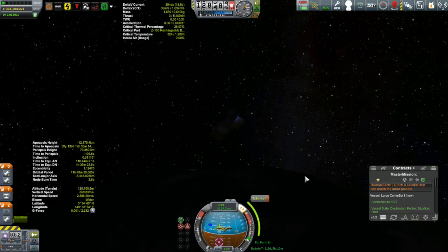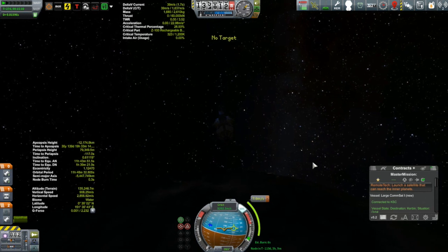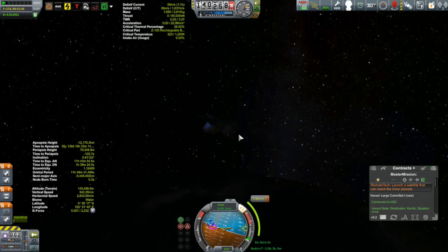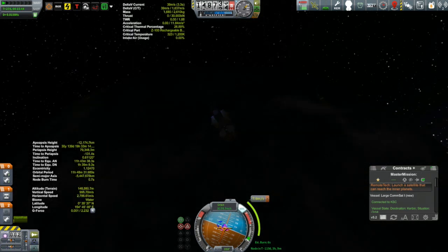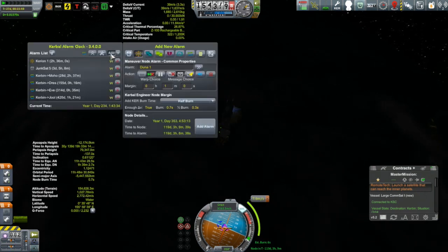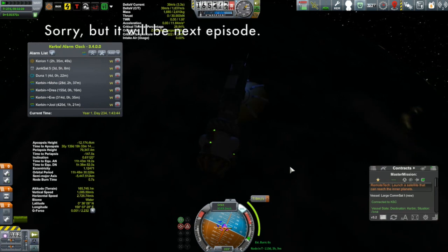We are once again on the night side of Kerbin — completely unavoidable. This always happens when you burn for a planet with an orbit outside Kerbin's, because you have to burn so your ejection angle is along the direction Kerbin is traveling around the sun, which means burning on the trailing edge — at sunset — so your trajectory carries you across the night side on your way out to Duna. If you're going for Eve or Moho it works the opposite way: you burn around sunrise and your trajectory takes you across the day side. We'll revisit this probe in four days once it exits Kerbin's sphere of influence.